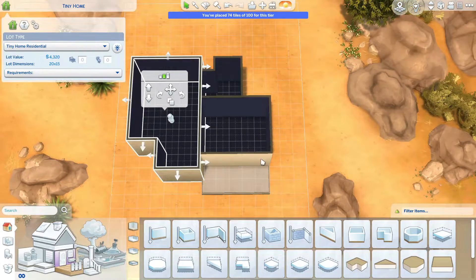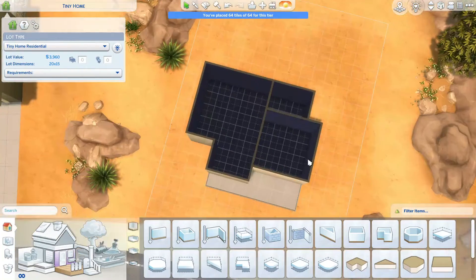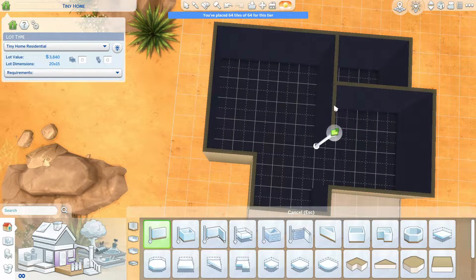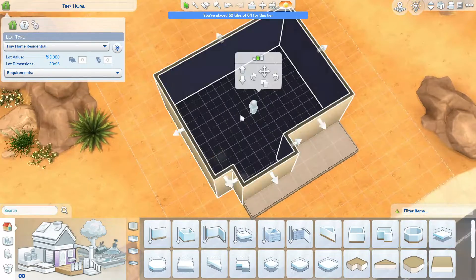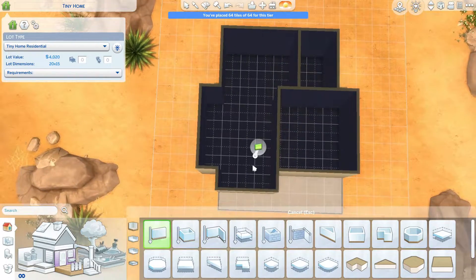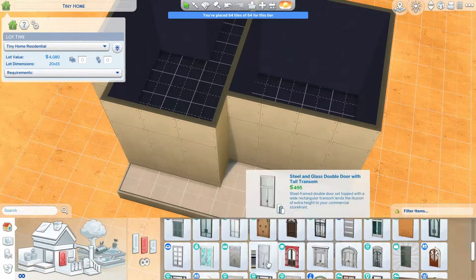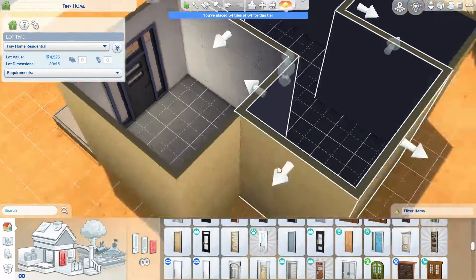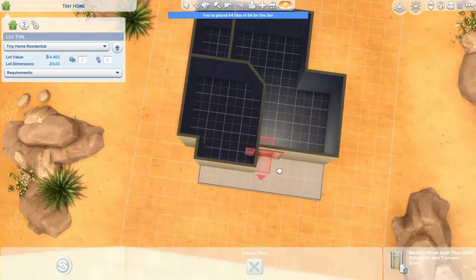It's one bedroom, one bathroom. I wanted it to be a tiny house, so I was playing around with the tile count trying to keep it really small. It might not technically be a tiny house because of all the platforms I use on the front and back, but as far as the actual house tile count, it might qualify. I didn't manually count the tiles. You'll see me playing around with the shape a lot, trying to keep it within 64 tiles while including everything I wanted. The house goes through quite a few changes, but in the end I'm really happy with it.